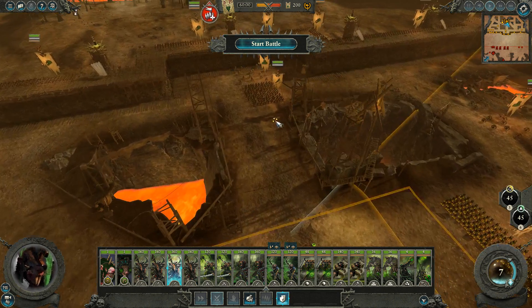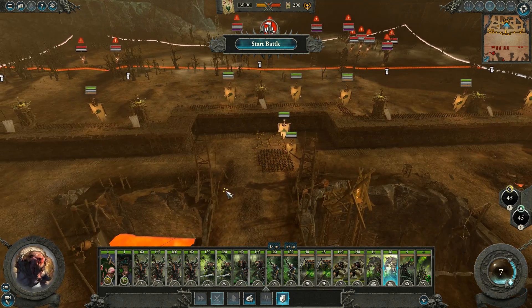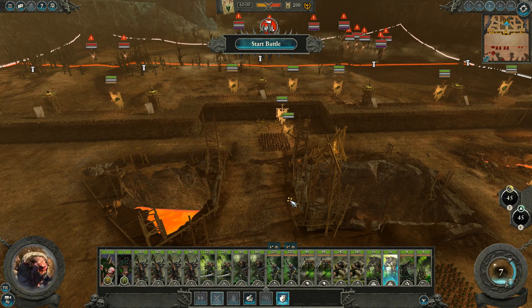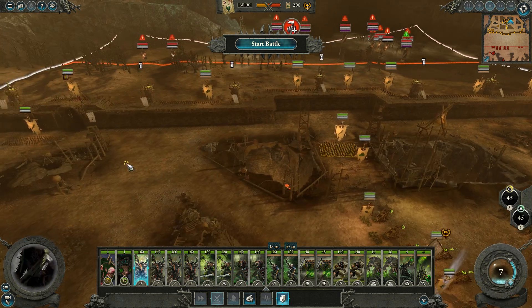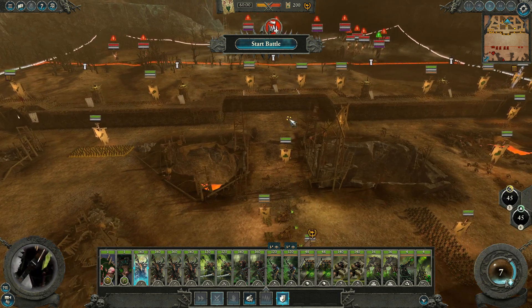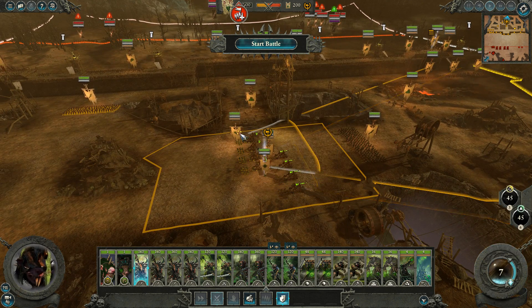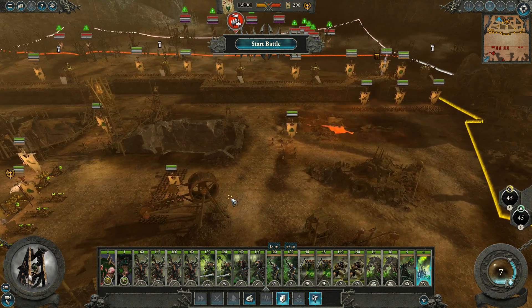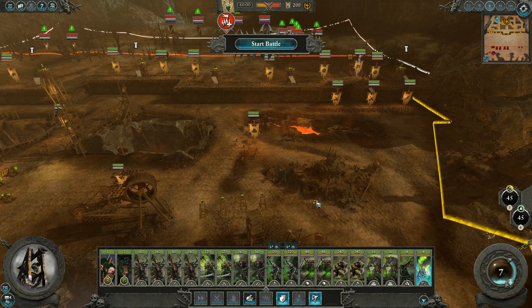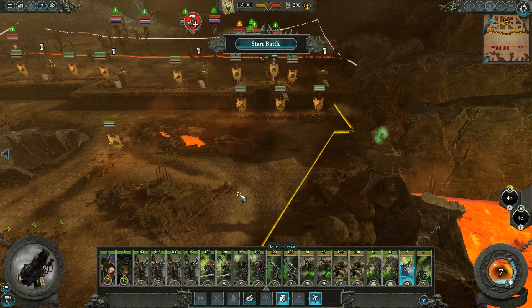Then we have four units of Stormvermin with the halberds in total. Not really sure how I want to arrange them. There's absolutely no reason for the rat ogres to be right here, because the only thing they're good for is charging — it doesn't make any sense to put them in a place where they can't charge. Also it set my siege stuff up facing sideways for no reason. I feel like maybe we're being a little bit mistreated here.